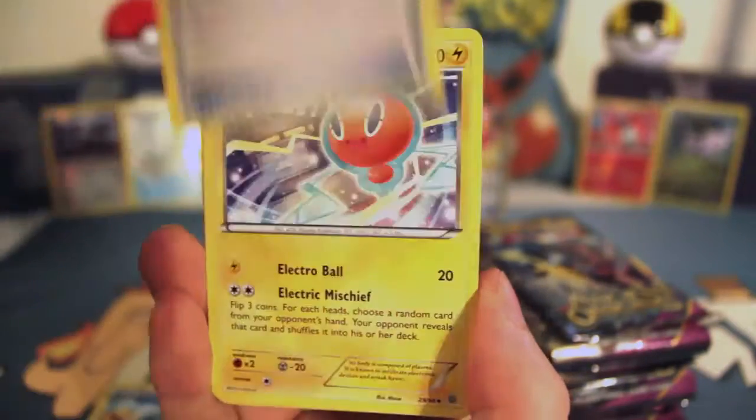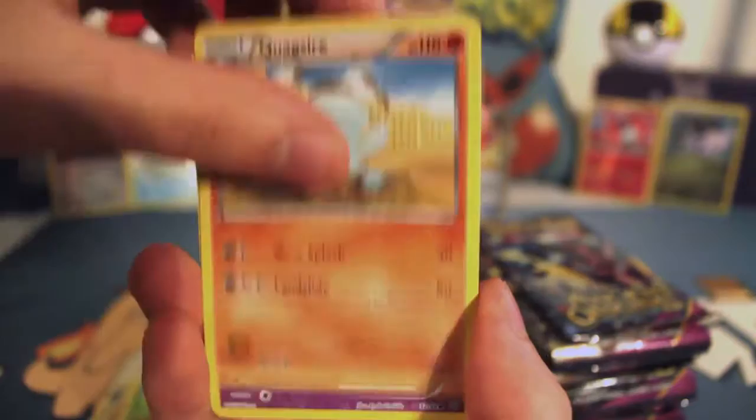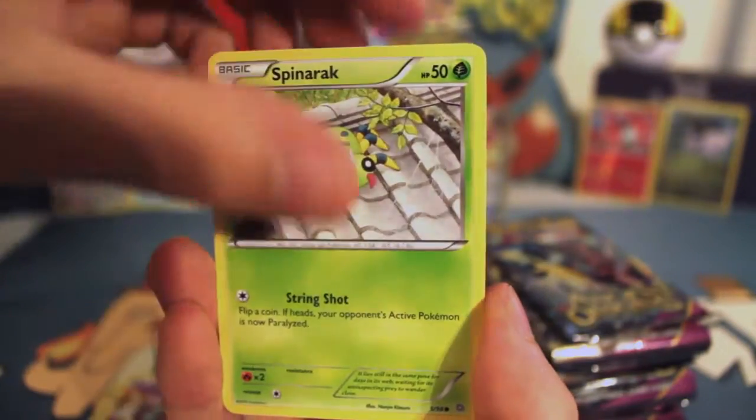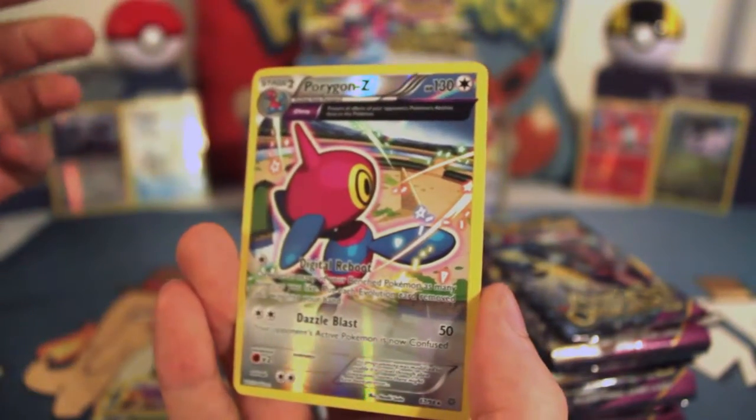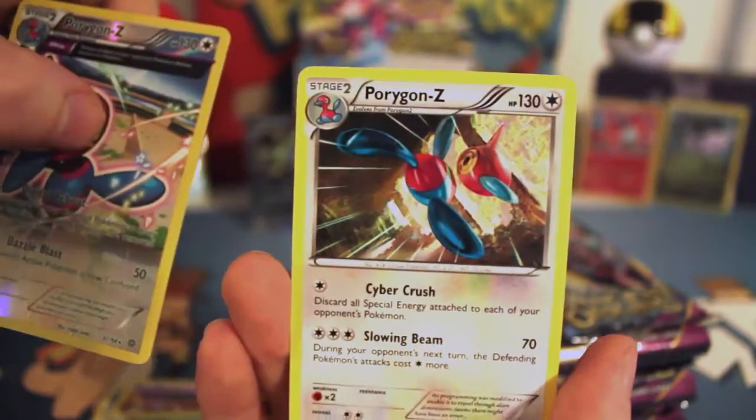Alright, we got Mewtang, Set Battle, Spirit Link, Rotom, Golett, Combi, Quagsire, Baltoy, Spinarak, Reverse Porygon Z — Reverse Rare, very nice — and Non-Holo Rare Porygon Z. Very cool.